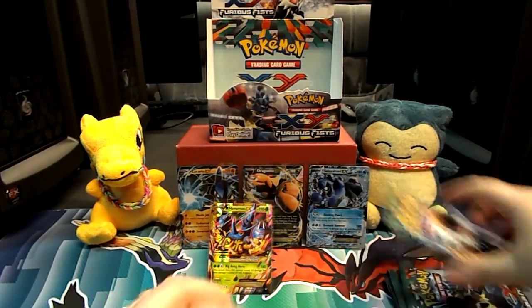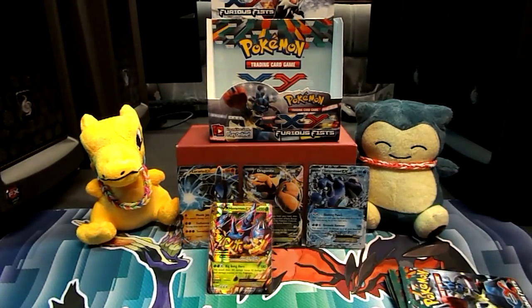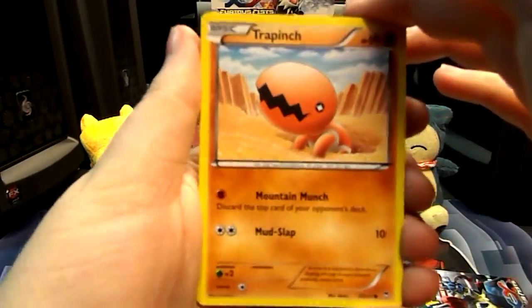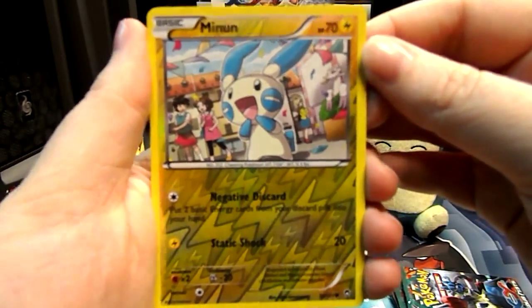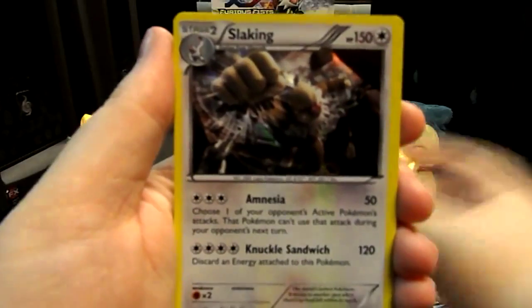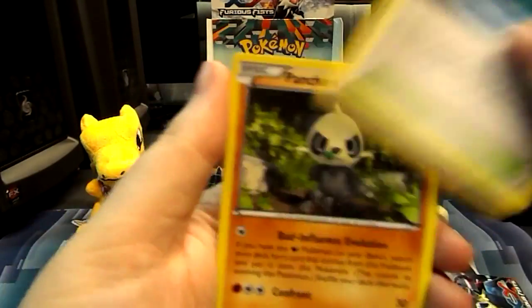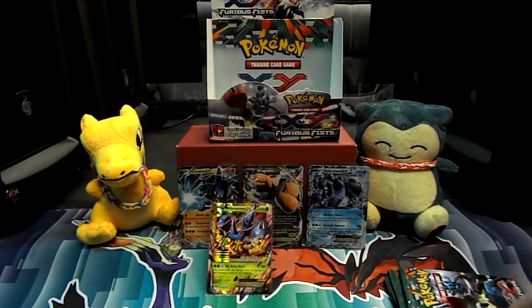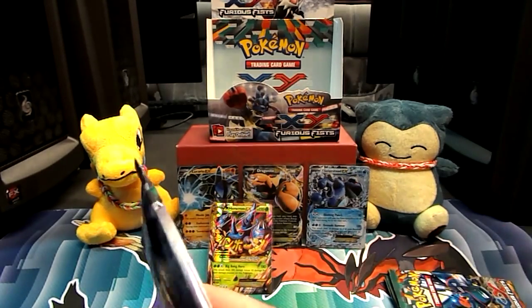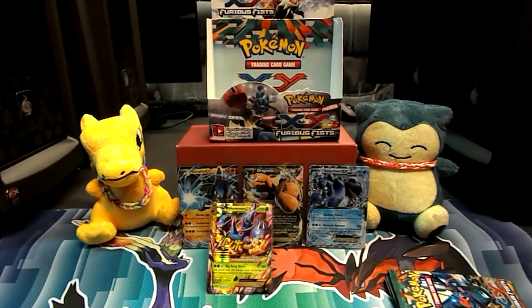Oh! We only have five packs left. Come on — these last five packs are all going to have something in them. We have Trapinch, a Slakoth, a Cupcake, a Scroopy, and Eevee. A Mienfoo Reverse — so cute. And a Swablu Holo. At least it's a Holo Rare. Then we have a Full Heal, a Fighting Stadium — woot woot! Oh, there's the other Pancham. And then we start off the next pack with the other Pancham, of course.